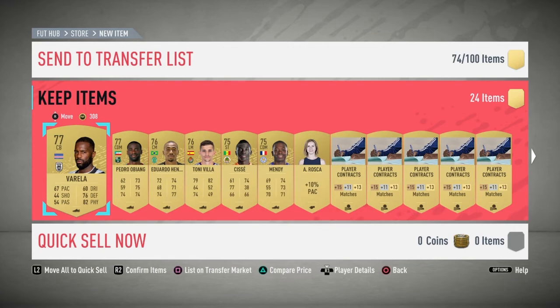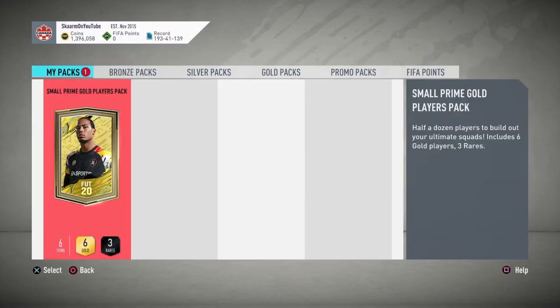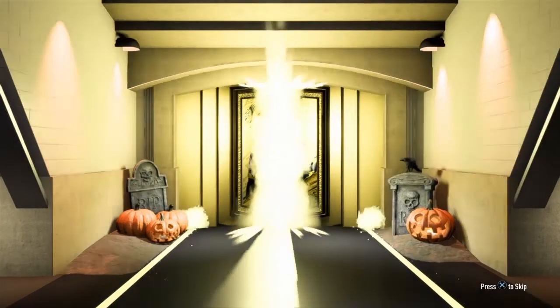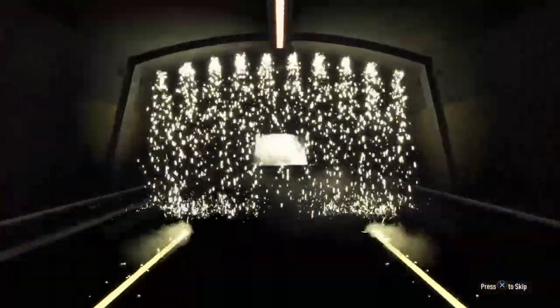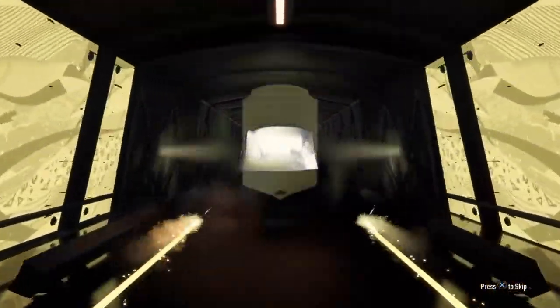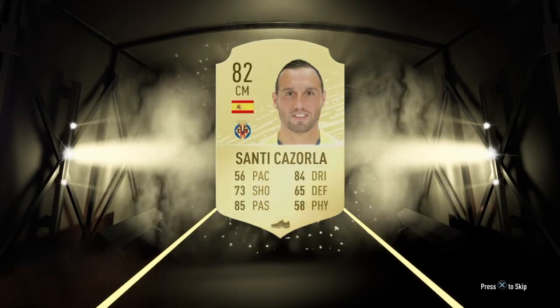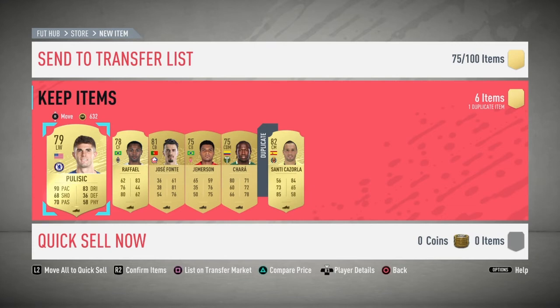Now on to the final pack — small prime gold players pack. Will I get anything good? Probably nothing, but come on, give me something good. That is awful — that is going to be an 82-rated Santi Cazorla.